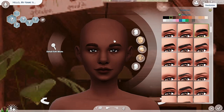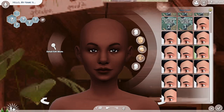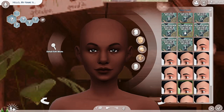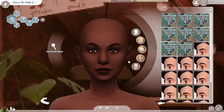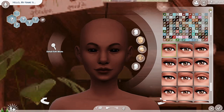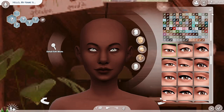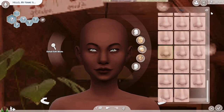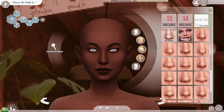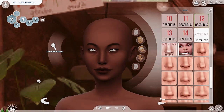I usually try to just randomize — not eyebrows, not that. I usually like to just randomize this so I can get a different looking Sim. Let's just choose what it gave me. I have so many presets that it could just be weird. Yeah let's do that — three randomizes. What a normal looking nose, cool.